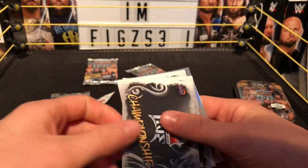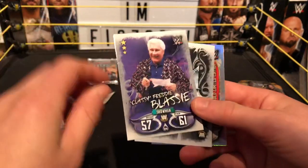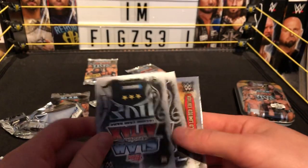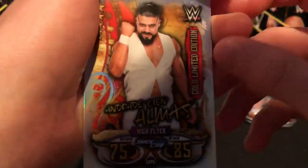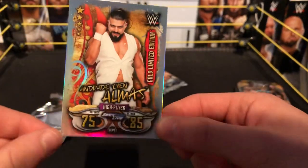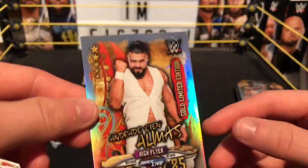We have a championship card — the Cruiserweight Championship. Showman Classic Freddie, looks like a Legend set. We have Yokozuna, powerhouse. Harper Smackdown Live. And yes — we have Andrade Cien Almas, high flyer, Smackdown Live, gold limited edition! Almas is in my top five wrestlers currently in WWE. Former NXT Champion — oh, this is so cool!